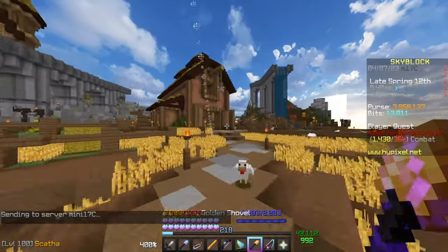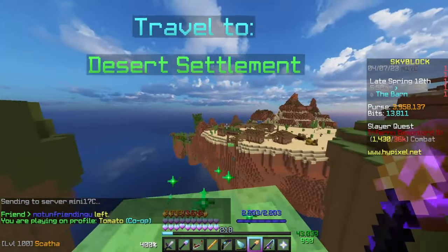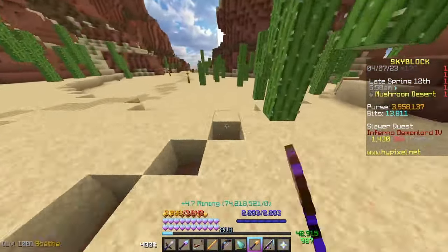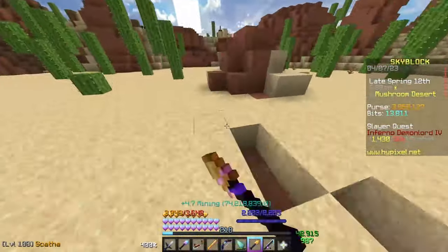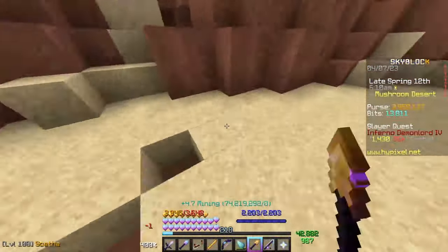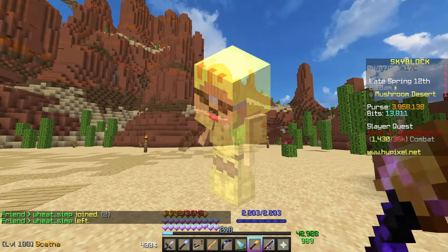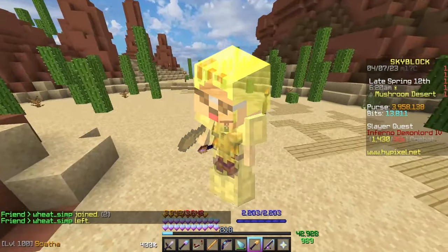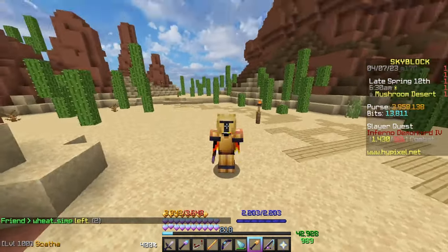Once you've got the efficiency three golden shovel, come through the farming area past the barn across into the farming islands. You will need to get farming level five, but it takes about 30 seconds. Head straight to the mushroom desert — this sand here is going to be your fastest early strategy for getting your mining up. Mining sand like this will get you incredibly fast mining exp, taking about five minutes to get to mining level 12.